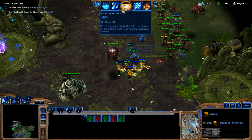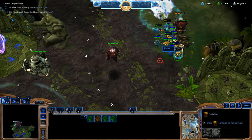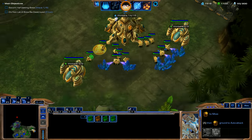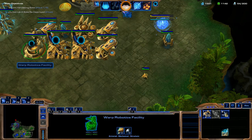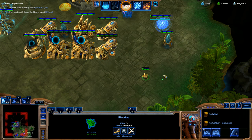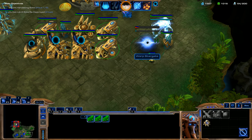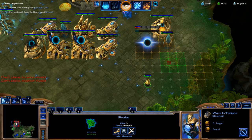Doing those small changes is honestly really minimal — you're not going to really notice that 100 Minerals. It's going to help a little bit in the beginning and help you get started a little bit faster, but in the end it's not going to make that big of a difference. We're going to throw down a Star Port here, throw our other Forge into our Hotkeys and get Armor Level 1, and then get that Twilight Council.